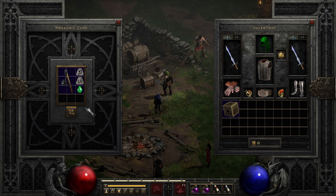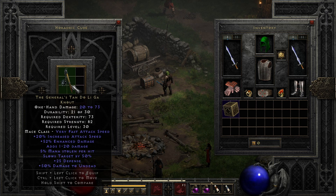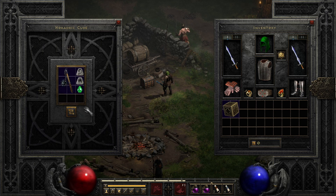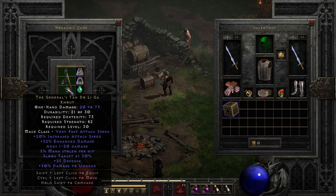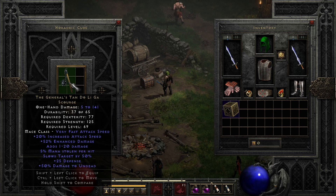For a normal unique weapon, place the item with a Sol rune, Ral rune, and a perfect emerald, and it will transmute into an exceptional version. Then to upgrade the exceptional weapon, place it into the cube with a Lum rune, Pul rune, and a perfect emerald, and it will transmute to an elite version of the item.